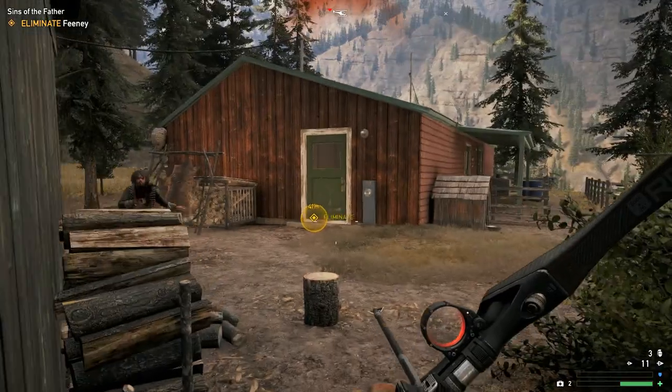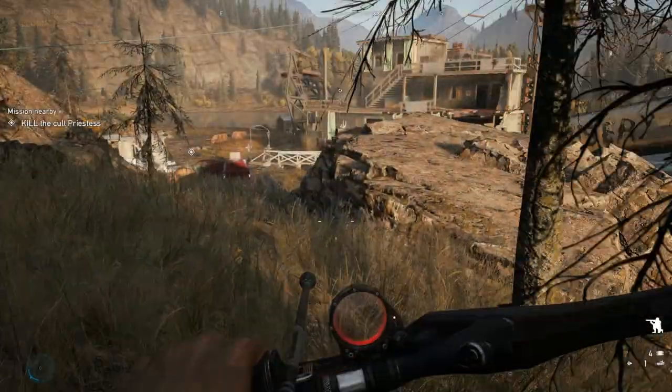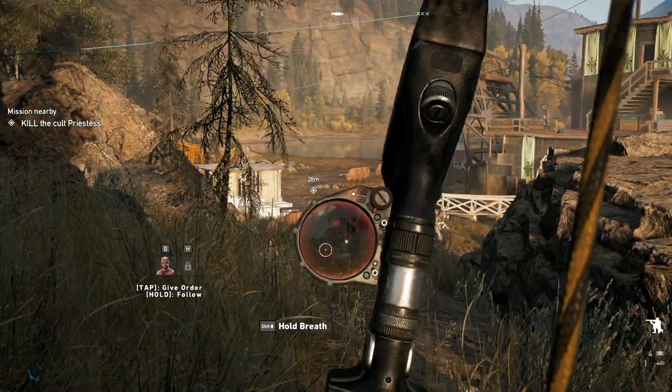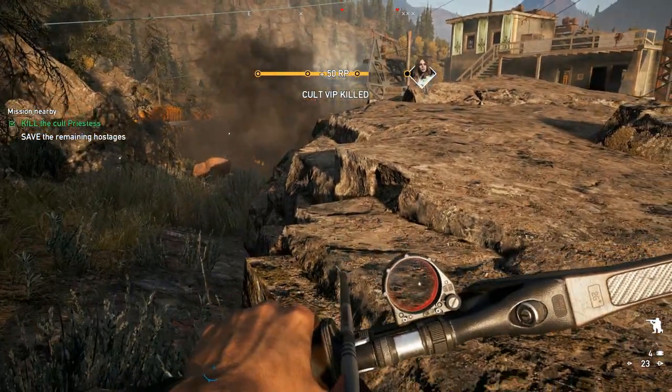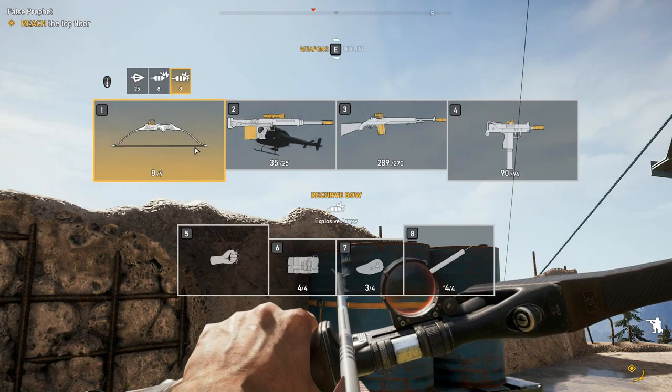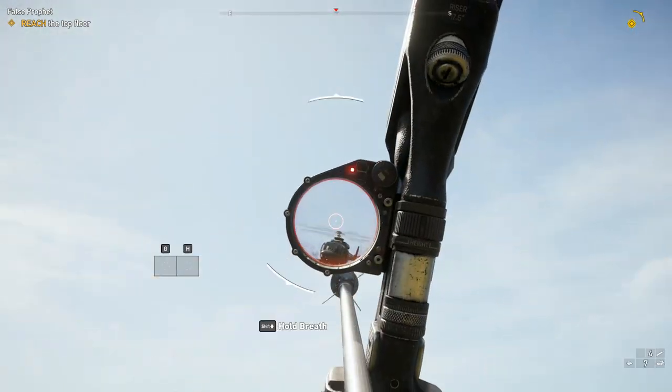As with previous games, the player can choose between regular, fire, and explosive arrows. Fire arrows are highly situational, while explosive arrows don't do as much damage as an actual explosive weapon, though they can still bring down a helicopter with a single hit.